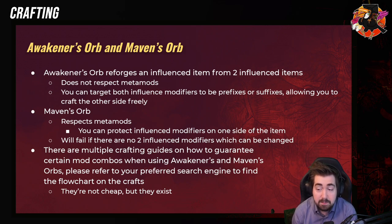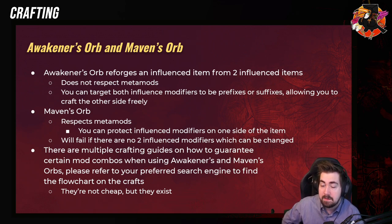Maven Orb — this does respect metamods, so you can protect influence modifiers on one side of the item. But it will fail if there are no two influence modifiers which can be changed. There are multiple crafting guides on how to guarantee certain mod combos while using Awakener Orb and Maven Orb.